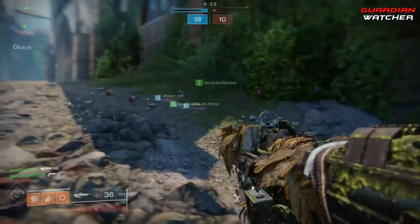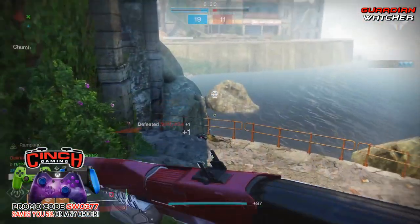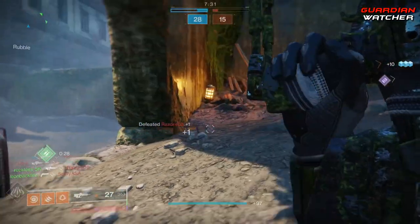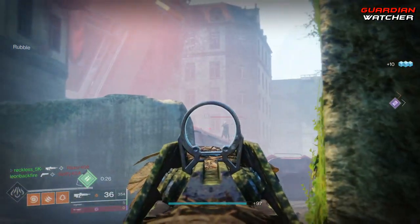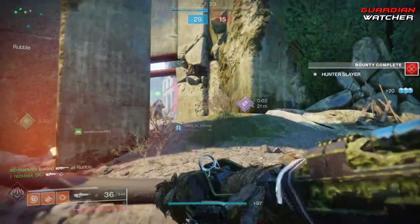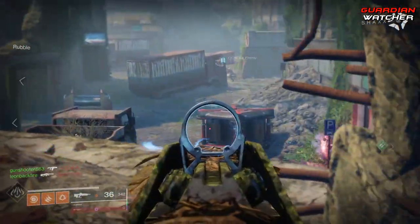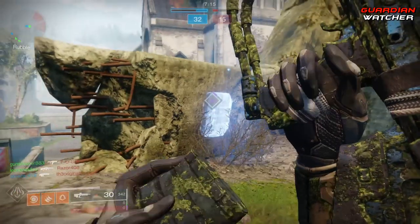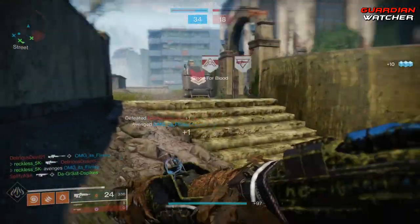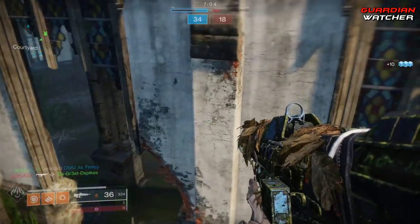If you're looking for a PvP god roll, you want Full Bore, Hammer-Forged Rifling, or Extended Barrel for the barrel perks. For the magazine, Ricochet Rounds, High-Caliber Rounds, or possibly Flared Magwell. Feeding Frenzy feels like a must for this weapon, or Firmly Planted if you want to sit back and get kills. For the second trait, Rampage, Rangefinder, or the Messenger's iconic perk Head Seeker. I'm currently looking for a Feeding Frenzy and Rampage roll.